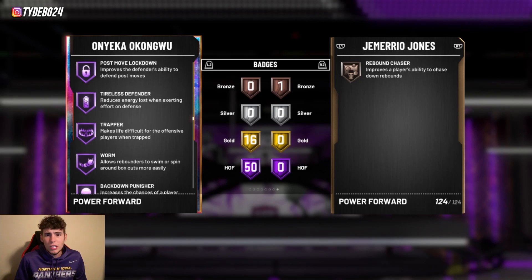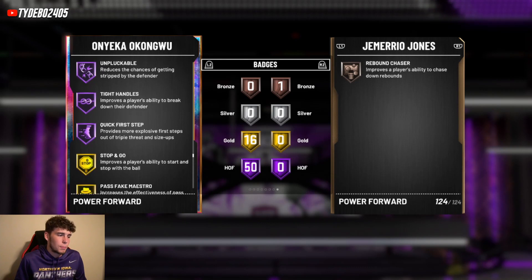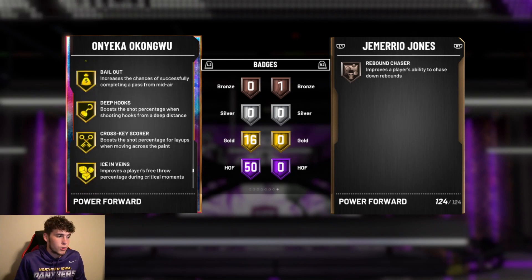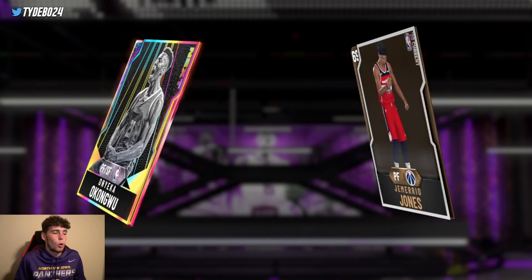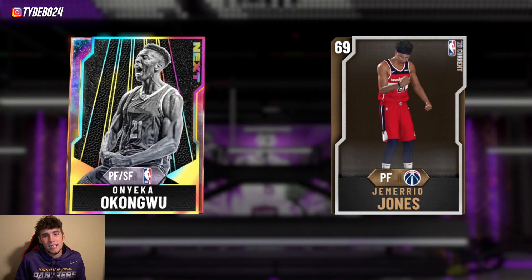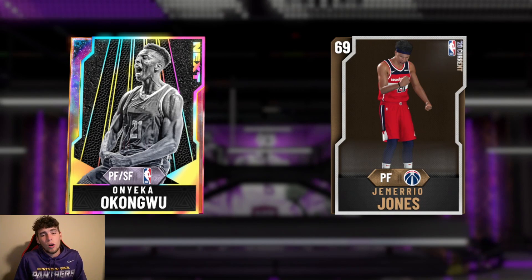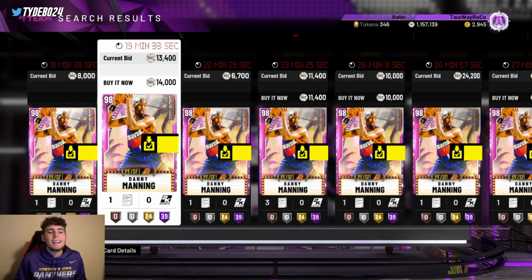Onyeka has 50 Hall of Fame badges with 16 gold badges: Hall of Fame catch-and-shoot, brick wall, volume shooter, quick draw, pickpocket, rim protector, pick dodger, box, clamps, interceptor, intimidator, moving truck, rebound chaser, pogo stick, tireless defender, worm, back-down punisher, consistent finisher, contact finisher, unplugable, and quick first step. His 16 gold badges include needle threader, handles for days, bailout, gold range extender, and break starter. If this Onyeka card had a better release he'd be on my squad — he's that good defensively. He comes in at number two.